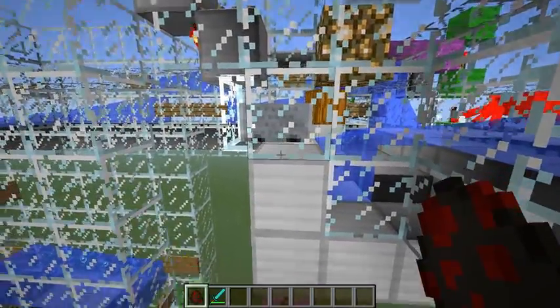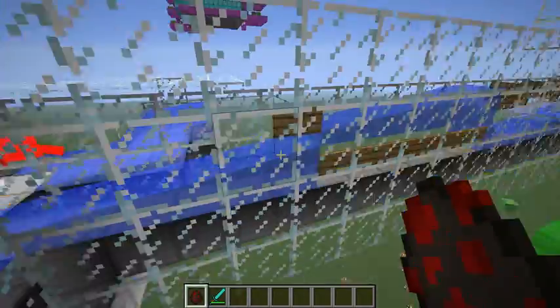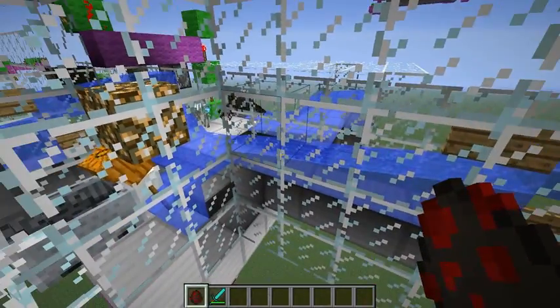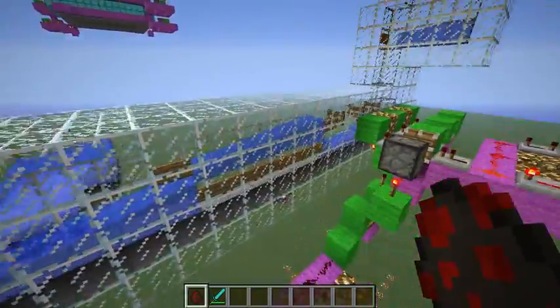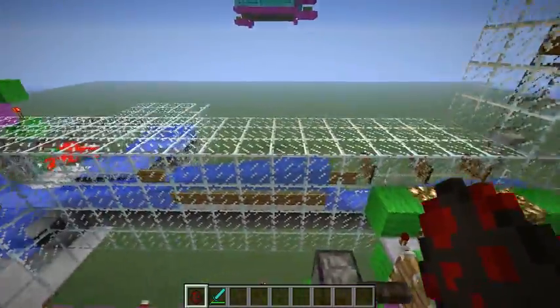If you have 100% skeletons coming through here all really quickly, all firing arrows and all hitting the mine cart — and I have tested that — the mine cart will indeed get destroyed. But that shouldn't happen in a normal mob system. If you have an extremely high efficiency mob system, you might want to split your mobs up into two groups, one heading into one system like this and another one heading into another system like this.